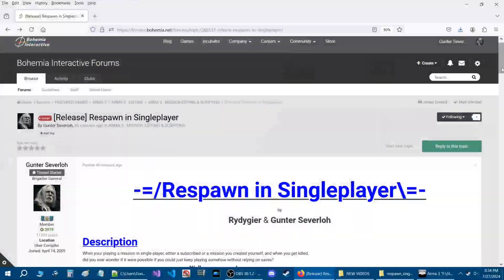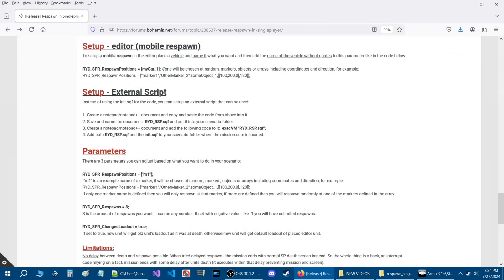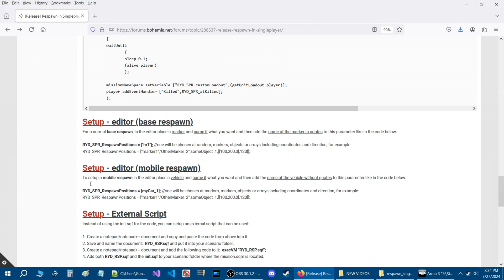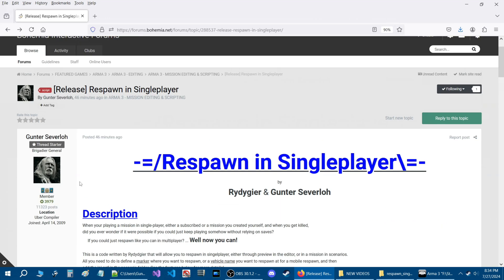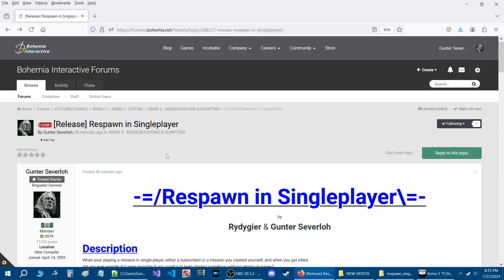This is a profound addition to the ARMA 3 community, and I hope you guys will reach out to Ritegear and give them the credits for this code. Remember you have your optional parameters and you can also set up an external script. Here are the instructions for the basic base respawn and the mobile respawn. If there are any questions, ask in the comments or reply to the release thread. For more codes and scripts, take a look at this playlist. I'll see you next time.